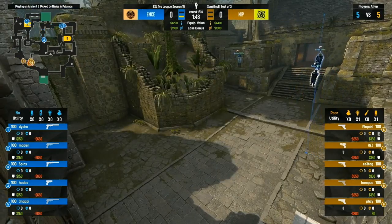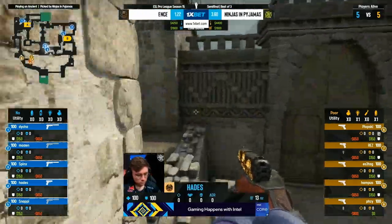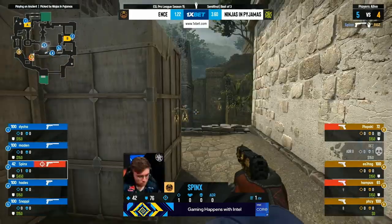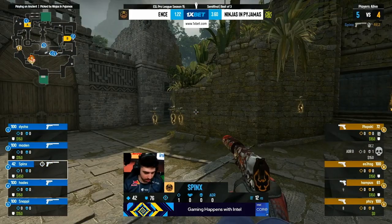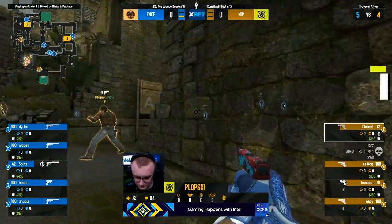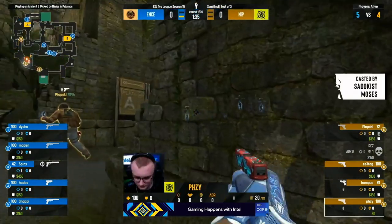Hoping they've got the energy to start this — and this pistol round would do a lot to get them back in business. Spinks is going to continue his tear, headshot onto Rez. Hades waiting for the follow-up peek; there's no one behind him. Over in lane, Snappy's got his back, Madden as well peering down that B ramp — they see nothing.